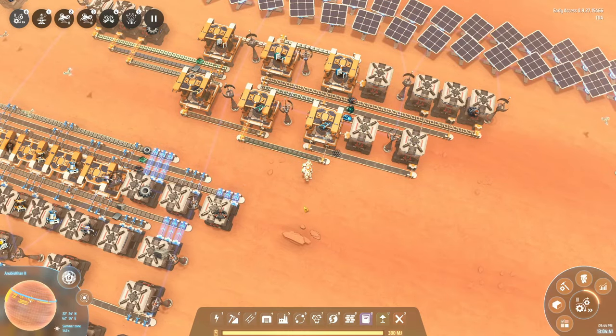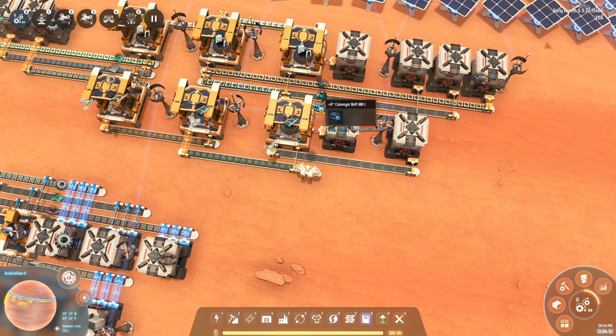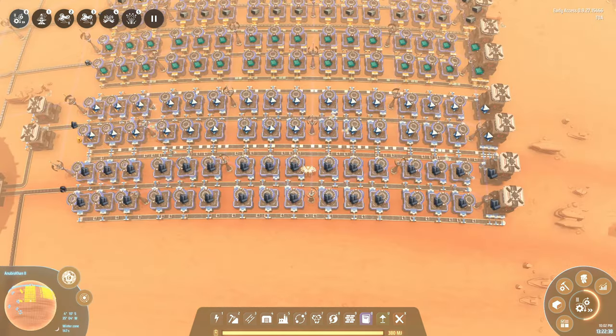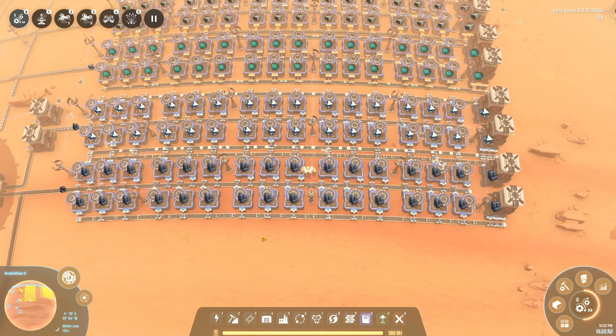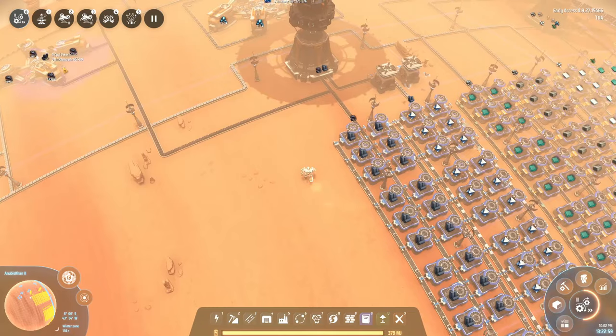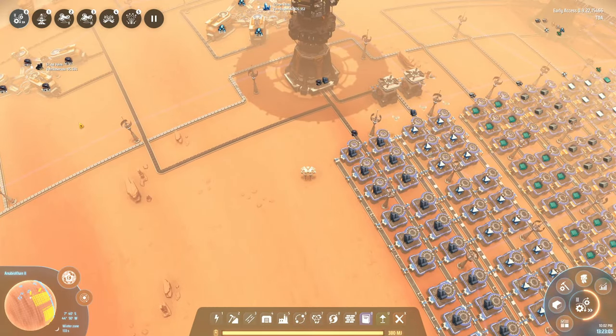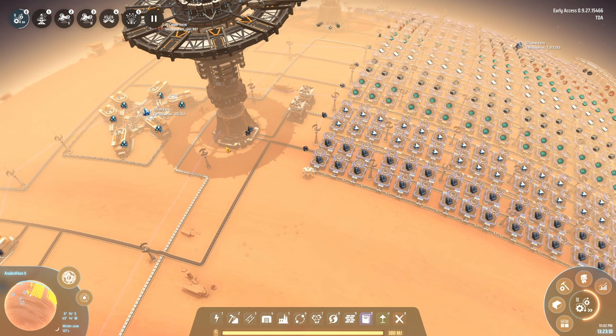At this point you're probably asking when are we finally going to get those Mark 3 belts. Well, we're in the home stretch. In order to make those we're going to need super magnetic rings and graphene, neither of which we've made yet. We simply have another row of 30 smelters for graphite as well as the same for diamonds — we don't need diamonds yet but we will at some point. There's a tiny amount of coal on this planet right next door, but we'll definitely need to bring coal in from the other planet via the ILS very soon.